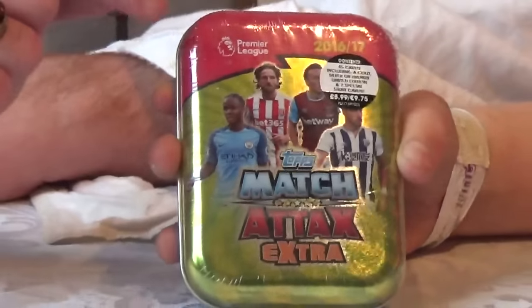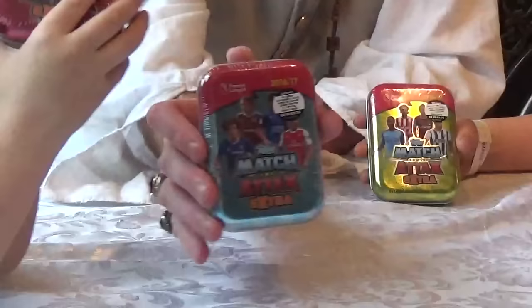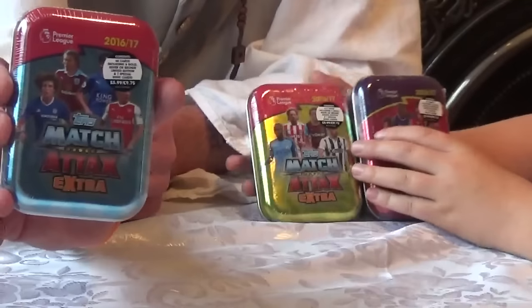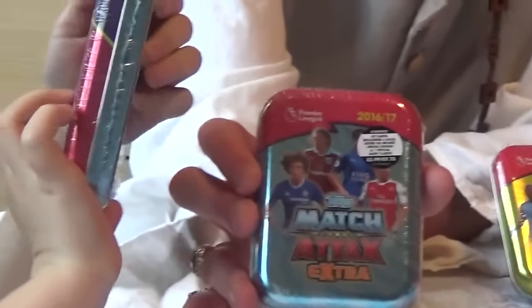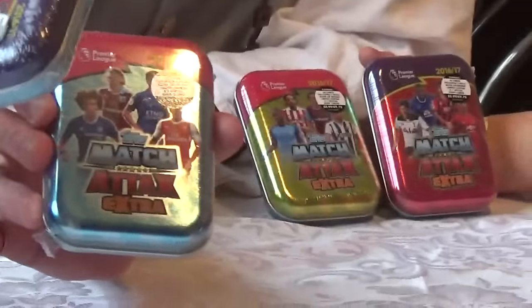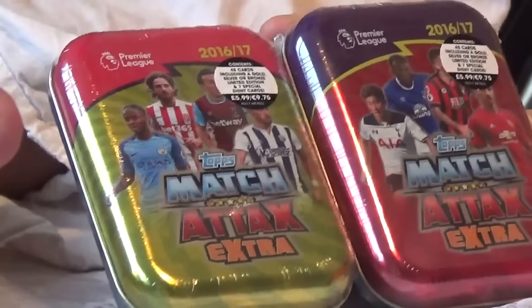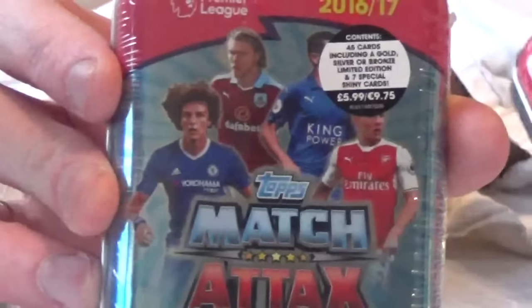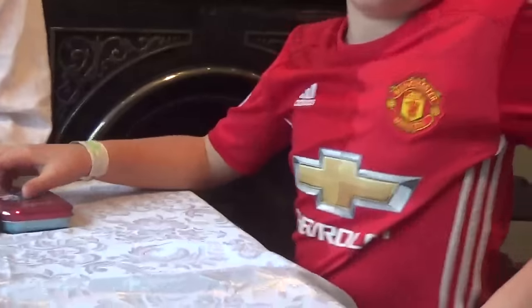We're really excited about yesterday with the Topps Match Attax Extra Premier League 2016 and 17. We went out today and managed to get some of these tins. As you can see there's some different designs on there — there's Ibra on some, Rio's got David de Gea's, one of mine's got Sterling. I did get two packs with Ibra on because the boys are big Manchester United fans and they do like Ibra.